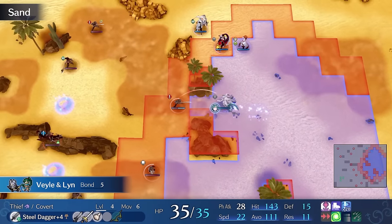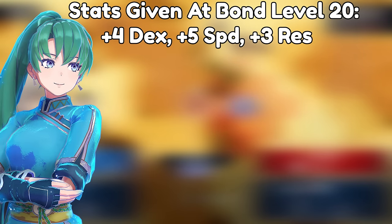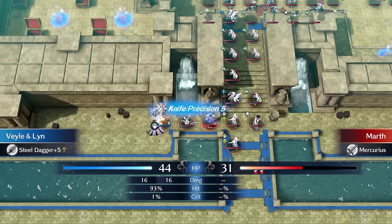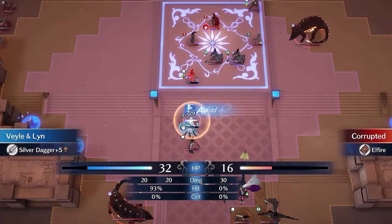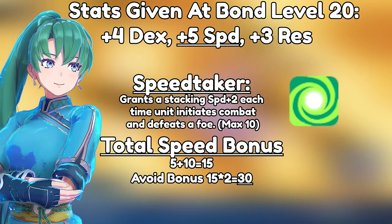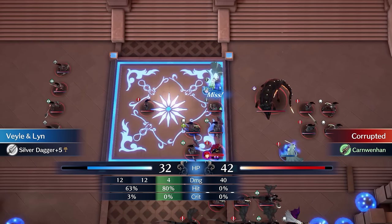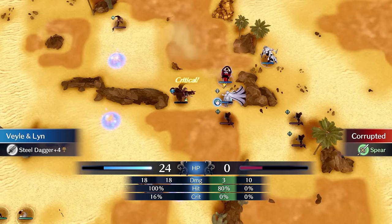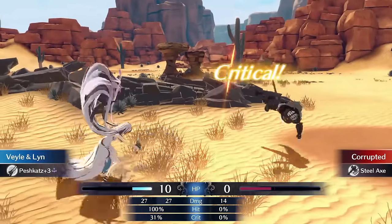On chapter 12, Veil can equip the Lyn emblem, and for this run she is by far the best ring to use. At max bond level she grants 5 speed and also gives the Speed Taker skill — not only is this a significant boost in offense, allowing Veil to actually double many units in the endgame, but it's also a significant durability boost, as Veil's avoid will skyrocket by 30 points with all the speed Lyn provides. Since avoid stacking is the only way Veil can overcome endgame units with her mediocre durability, Lyn is by far the best emblem. Veil kills the units and we beat the map.